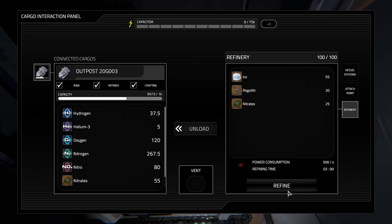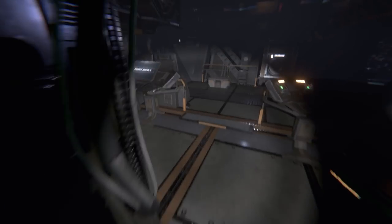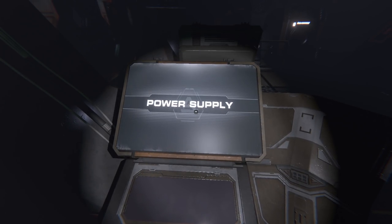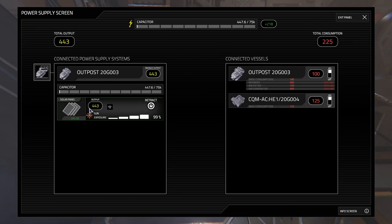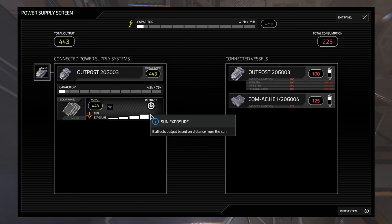There's also a refinery — we put ice and regolith in there, it goes up to 100 units, and then we press refine. But we can't press refine yet because we've got no power. Sounds like a job for the power supply terminal. Let's click deploy on our solar panels that come included with outpost 20 Golf 003 — and we're now generating 443 kilowatts of power. There's also a catalyst that increases power output by 50%, currently on the outside of the hull near the solar panels.